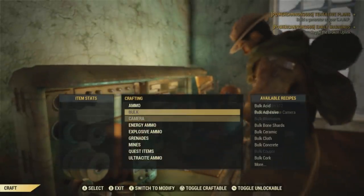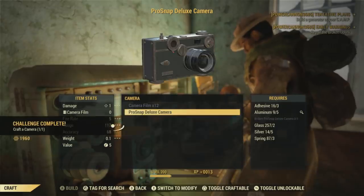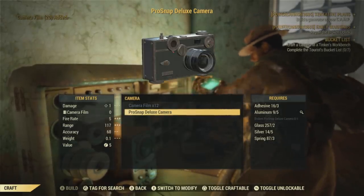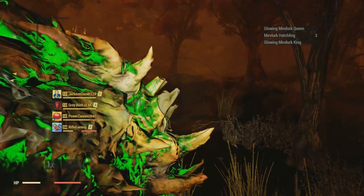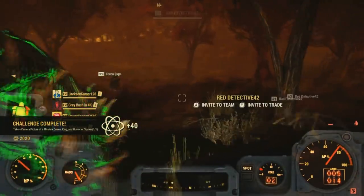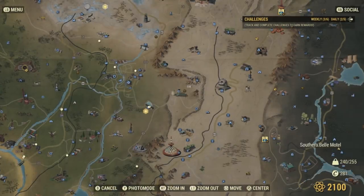Once you get this camera, we're going to have to craft it, which is going to require three adhesive, five aluminum, two glass, five silver, and three spring. Once you repair this, as you can see, you'll get 20 easy atom points, which will lead to multiple other atom points that you can get by using this camera. Then we'll have to craft the film for the camera, and the most difficult ingredient to find, in my opinion, is the crystal.